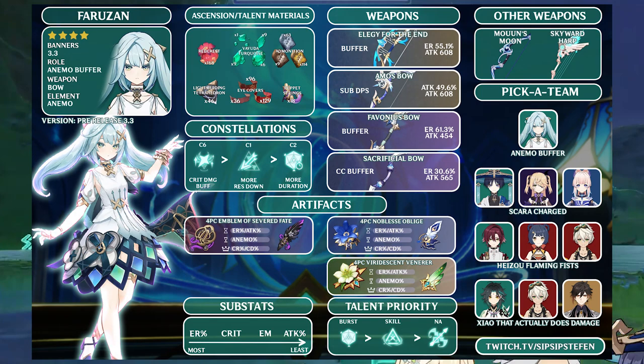When it comes to talent priority, I would personally level the burst first to guarantee you get the most anemo damage possible, and then the skill for those who want to increase overall teamwide party damage. Normal attacks can be ignored.